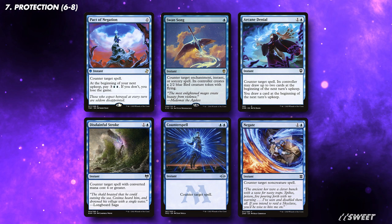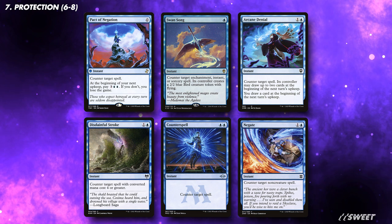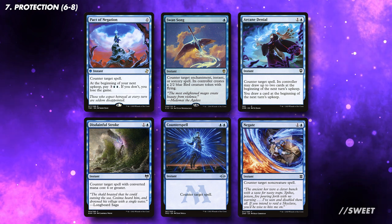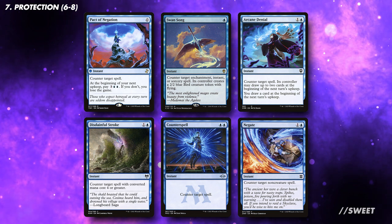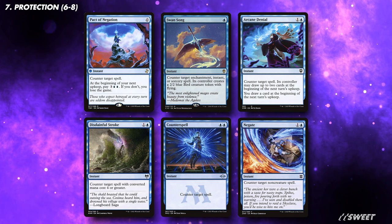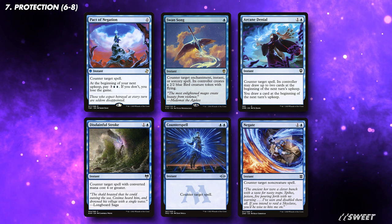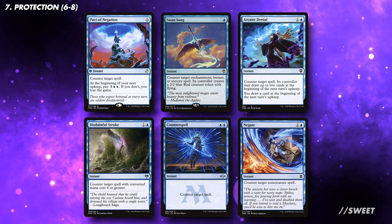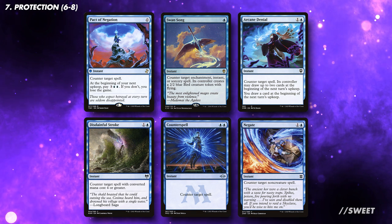The best bet for protection is countermagic, as this will protect both the creature front side and the enchantment back side. If your budget allows for the free counterspells, then I would run them. If not, I've put on screen here what I think is a very solid selection. When I'm running countermagic in Commander, it's mainly for protection. Most effects you need protecting from are things like targeted removal and board wipes. This is where Arcane Denial, Disdainful Stroke, good old-fashioned Counterspell, and Negate really shine.